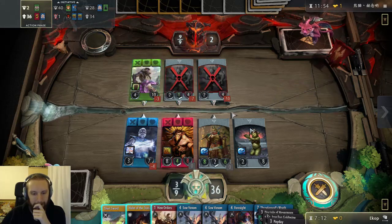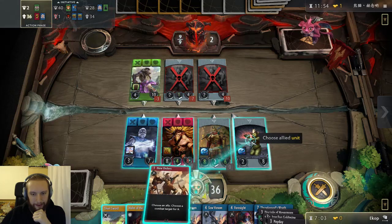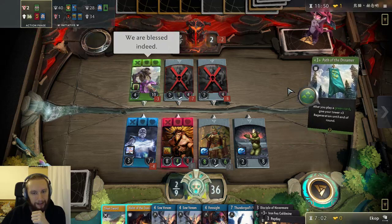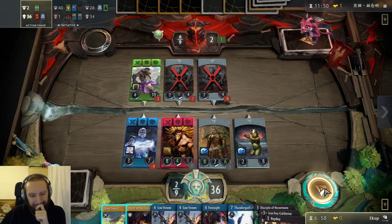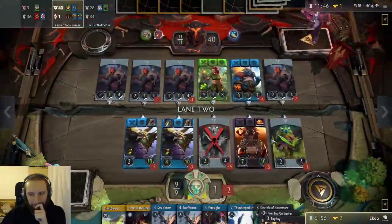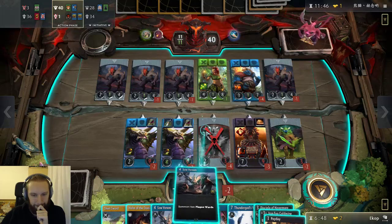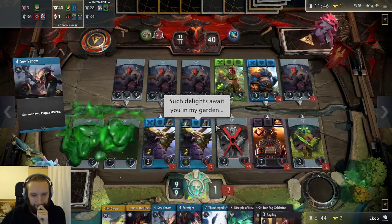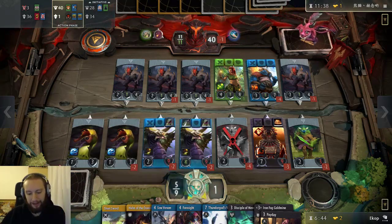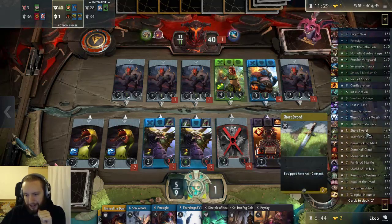Do I even want to kill this one? I actually don't think so — I think it's better if it's stuck in the left lane. Let's force him to play something in this lane. That's good enough, I guess. So... Venom? I need him to play something bigger in this lane, so I can just deal with it with Helm. But if he paid attention to my gold count, then he knows — and if he just looks at my decklist, he knows I have Helm. He's got Wingfall Hammer. What the fuck is this item deck? He's got way too many items in here.